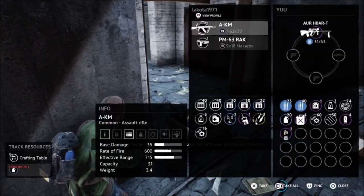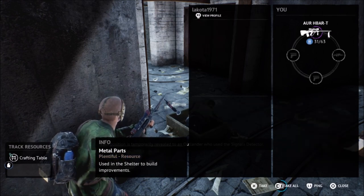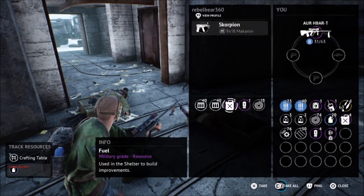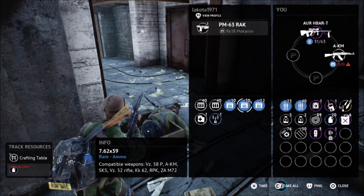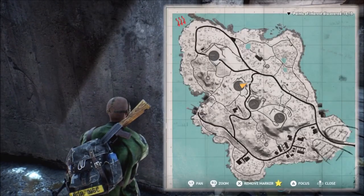The signal detector — you can use it once every two minutes to see where the other outlanders are or where they might be headed. If you see a signal near bard house but not quite there, they're most likely heading there. Also, when you open the safe, a message pops up on screen for everyone else still alive in that encounter saying the safe is being unlocked — so people know where you are. Be mindful of that.